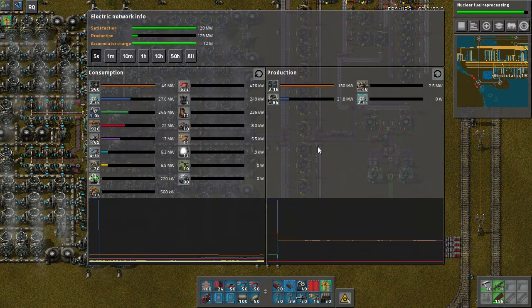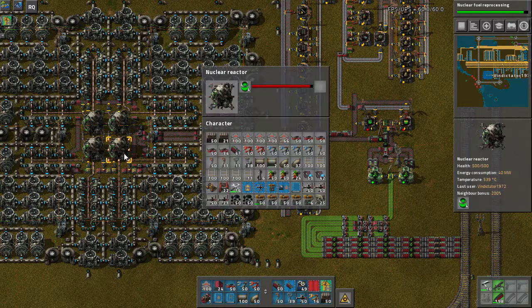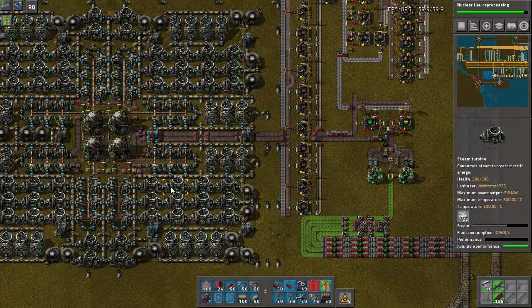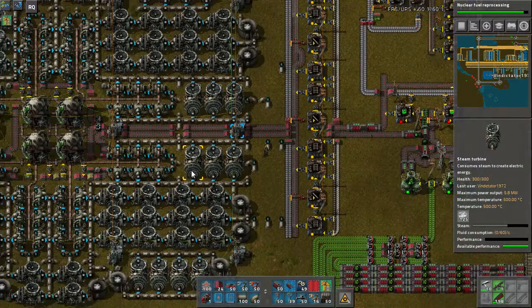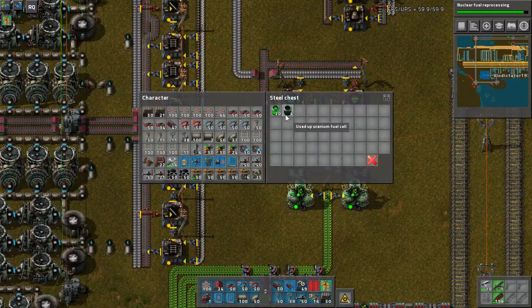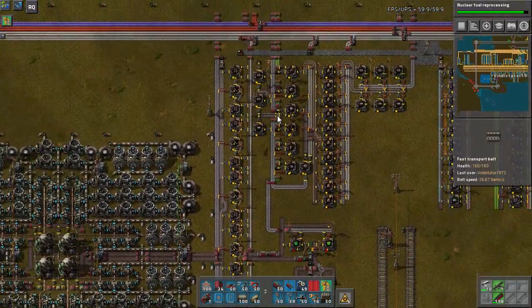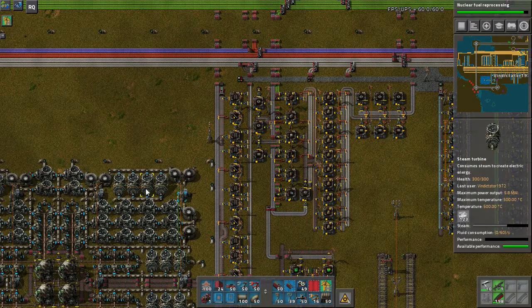Oh, we are dwarfing our power needs! Oh — it shut off, what happened? I guess it shut down because we don't need to use that power. Makes sense I guess. Depleted and regulars — alright, well I guess we're sorted for power then.